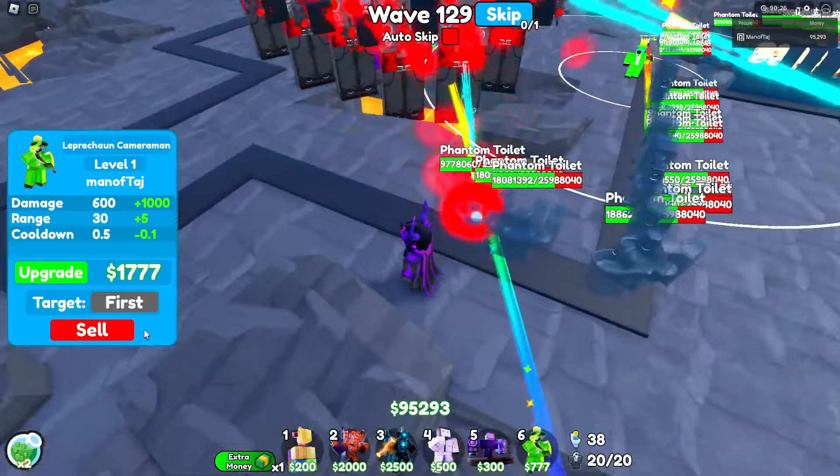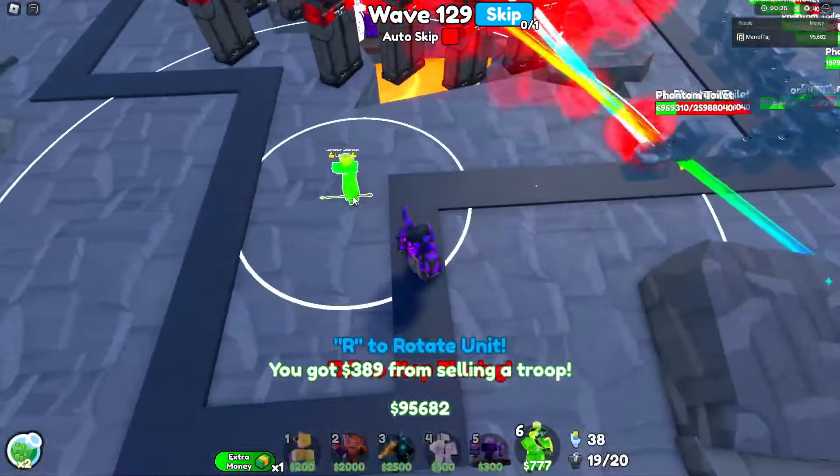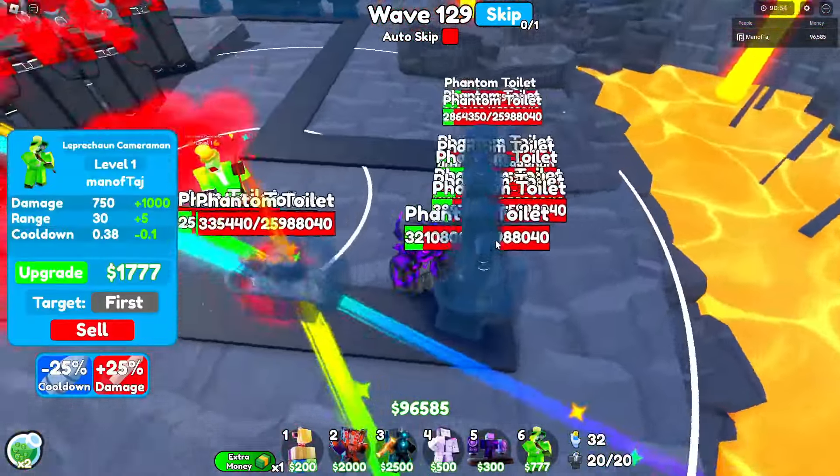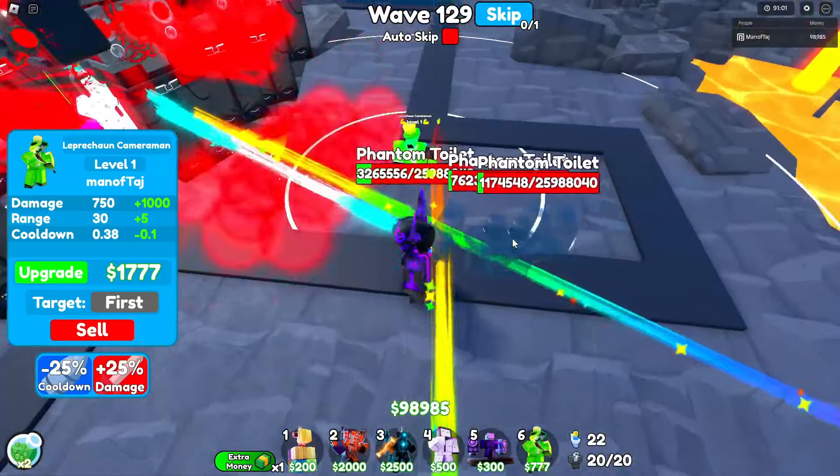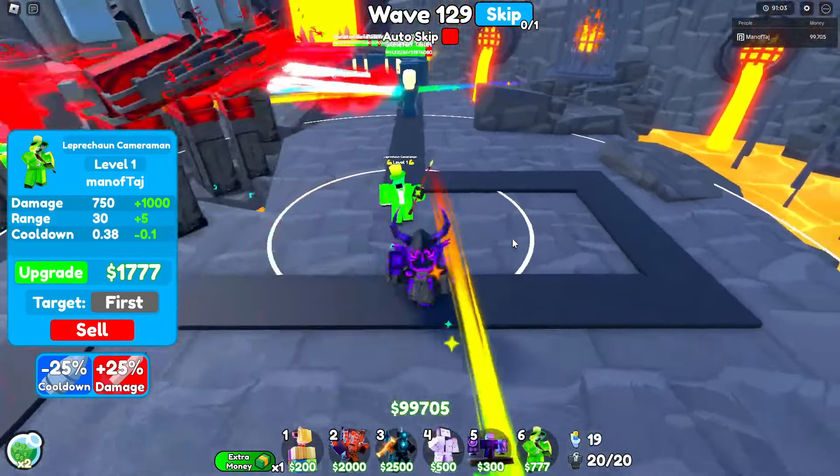Unfortunately the shield created two groups of smooth toilets, but it shouldn't be too big of a problem — this wave is pretty easy. Once they're all around this much HP, skip to 128. Wave 128 is a bunch of spam, so this wave is really easy. Once everything's around this much health, skip to 129. Wave 129 has a ton of skeleton toilets and phantom toilets — but the phantoms died really quickly, and with only one left at about 5 million health, we got them all.